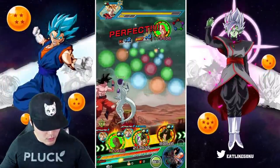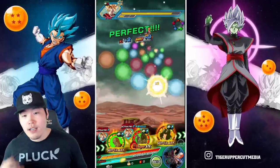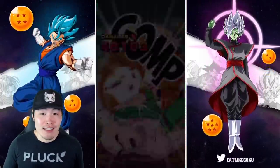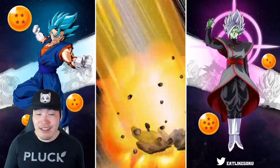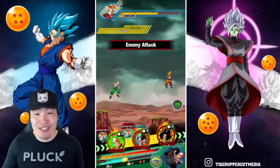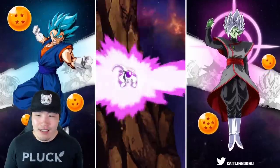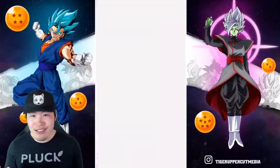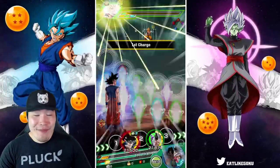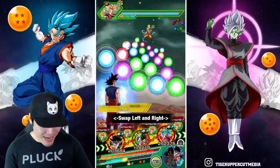The other crazy thing that happened to Tien with the Dokkan Awakening is the fact that he became an orb changer too. So not only is he lowering attack and giving a ton of support, he's also changing orbs and makes it pretty much guaranteed that Goku and Frieza will get their 18-ki super every single turn. It's the orb support, it's the attack and defense support, it's the emotional support — I'm just playing. 7.3 million with no crit. Oh my God. This is probably my favorite combo in the entire game right now.